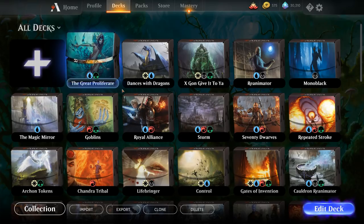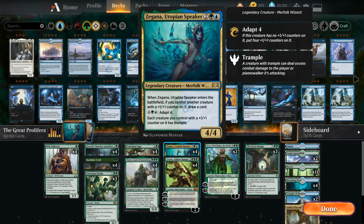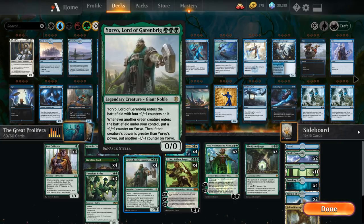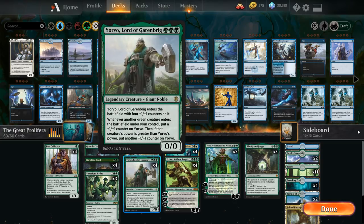Today we're taking a look at a blue-green proliferate deck built around Zygana. After playing with it in drafts, I figured maybe this is a pretty good card in this kind of mono green Yorvo proliferate deck. Zygana is a four mana 4/4, and when it enters the battlefield, if you control another creature with a plus one plus one counter on it, you draw a card. It's also six mana to adapt four, putting four plus one plus one counters on it.